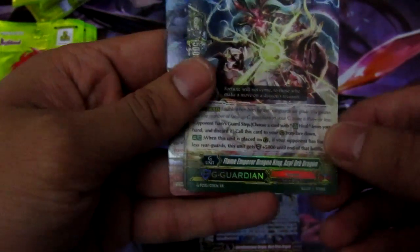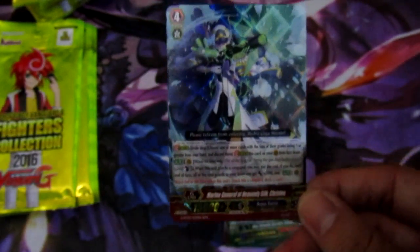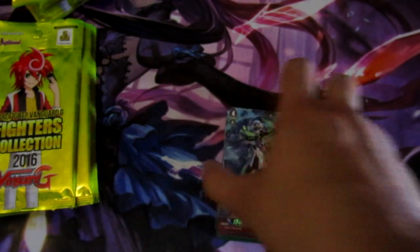Then Kaguro G Guardian Flame Emperor Dragon, Astral Orb Dragon — a lot of dragons in there — then Jinx Stealth Hermit Abidashi, and the Aqua Force Triple R Marine General of Heavenly Silk Christos. That card's gonna be pretty good.